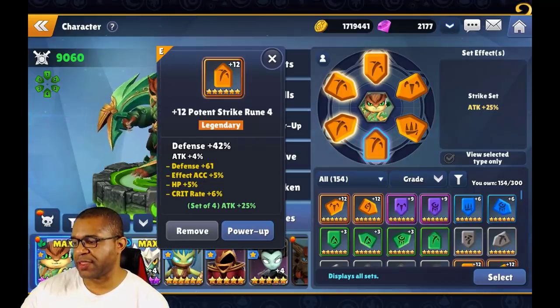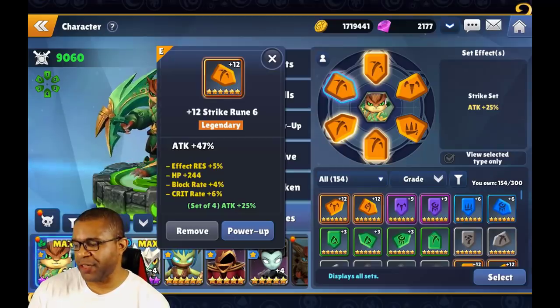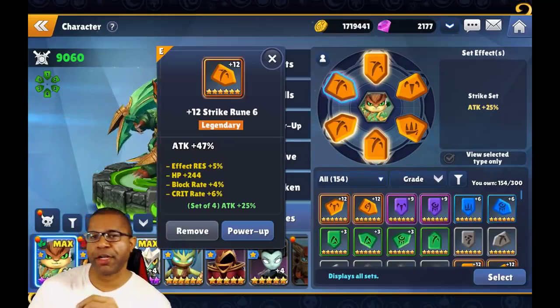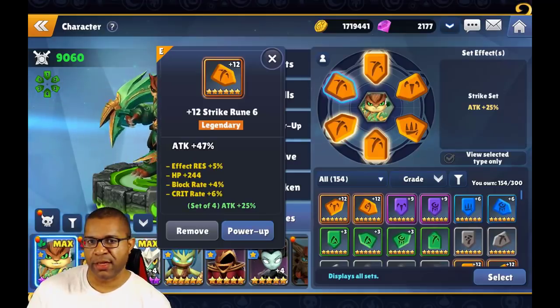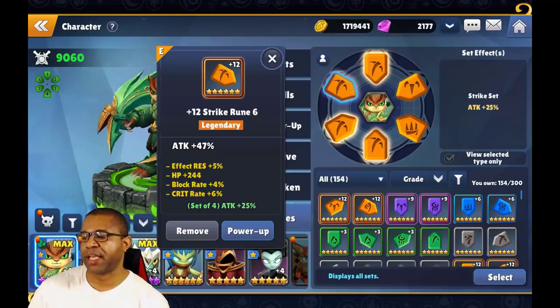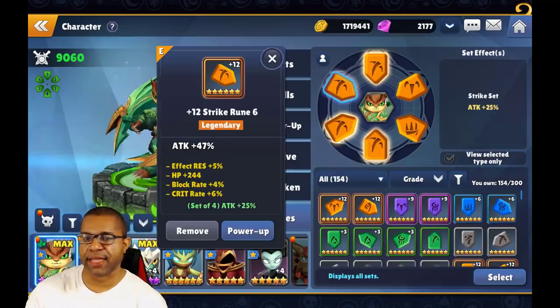Last but not least, for slot six, you can obtain critical damage, evasion, effect resistance, attack, and HP. You can see that between slots two, four, and six, not every single one can have attack, defense, and HP. So when you're setting up your Skylanders down the road, you need to make sure that the specific slot can actually obtain the stat you're looking for — whether it's defense or HP, whatever the case may be.